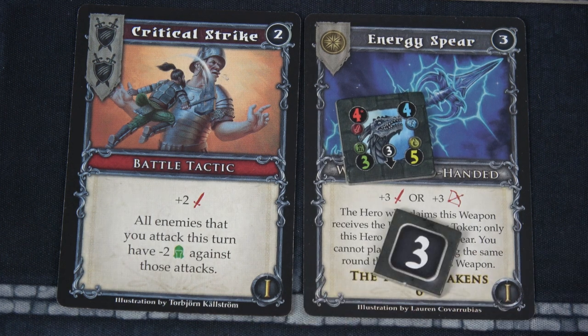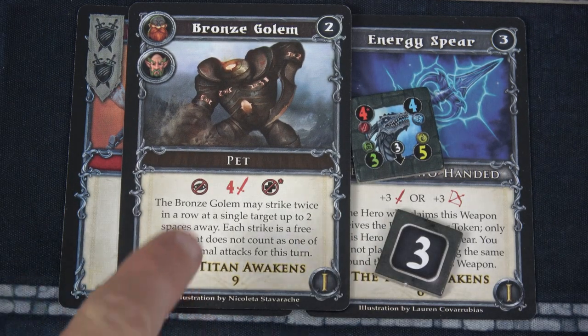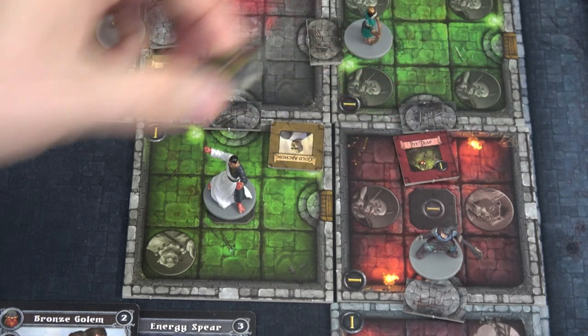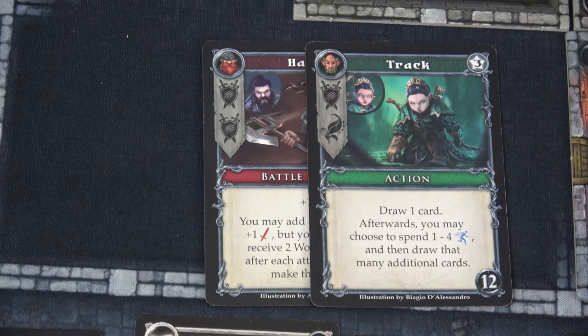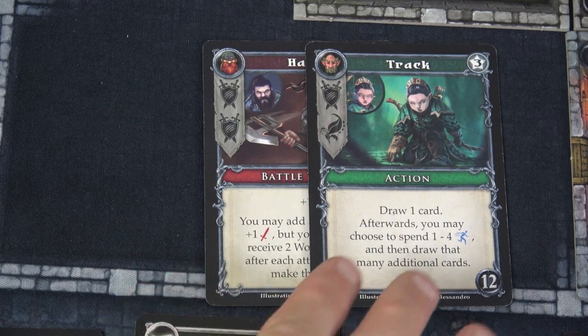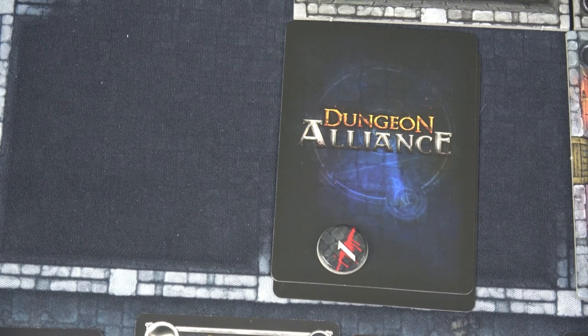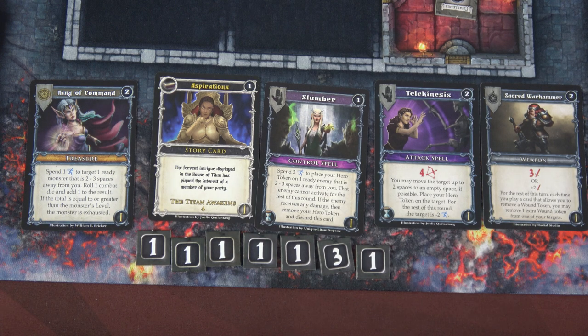We'll then reveal our first level two tile — we have a Warg and a Frost Giant. That poor wyvern isn't going to last long. We have Critical Strike, so our normal attack is three. That adds two more for five, then Energy Spear adds three more — that's eight. That's exactly what we need to take out that Wyvern, which gives us three XP. However, we're not done. We have our Bronze Golem that we drew — that will deal four damage to an enemy up to two spaces away, no line of sight needed. Two spaces away — that golem just took out this Goblin as well, giving us another XP.